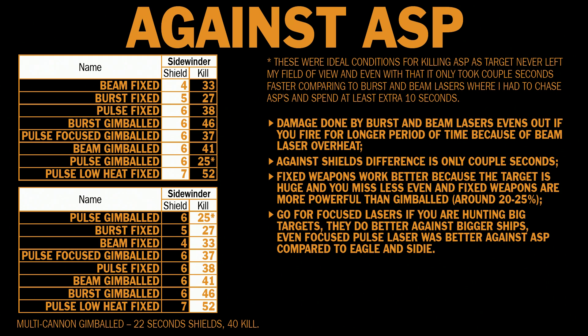Now let's compare weapons against ASP. Beam fixed, burst fixed and pulse fixed did the best job against shields at 4-5-6 seconds, but all lasers are only a couple of seconds apart. Pulse gimbaled laser had a favorable run because the ASP never left my field of view — 25 seconds of uninterrupted shooting. Usually I spend an extra 10 seconds chasing the enemy. Even with that, pulse gimbal did a nice job — I'd put it in the top 5. Most lasers killed ASP in around 30-40 seconds. Multi-cannon gimbaled also did the job in 40 seconds, so it's very comparable to lasers.